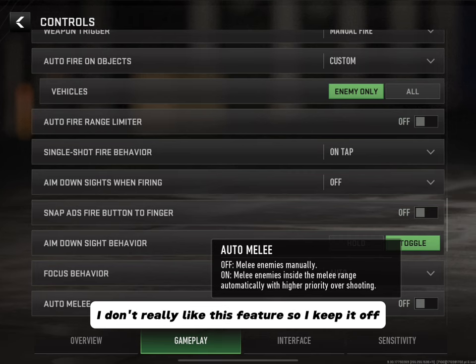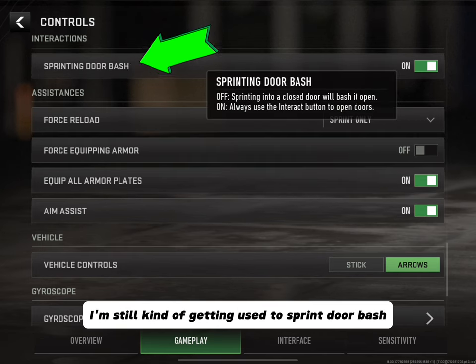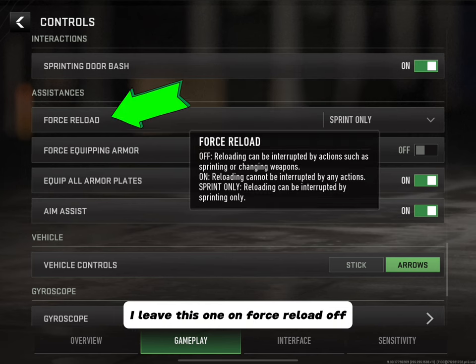Auto Melee — if an enemy is in range and this is on, you will melee them. I don't really like this feature so I keep it off. Moving on to Interactions Assistance — Sprint Door Bash: what I struggle with is sometimes I forget that I can run into a door while plating or while reloading, which is a pretty amazing feature. I leave this one on.